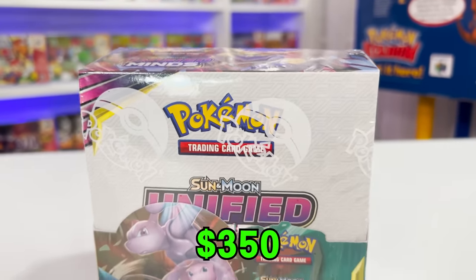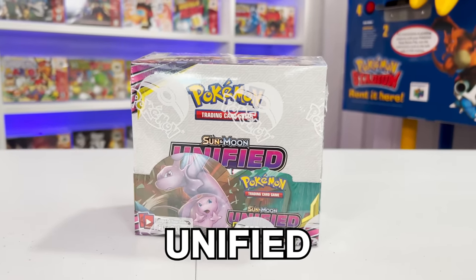This is a $350 sealed booster box of Unified Minds, and today I'm going to be opening up the entire booster box to see if we can get at least $350 worth of cards. There are some really big hitters in here such as the Rainbow Mewtwo and Mew, Dragonite, and a ton more.